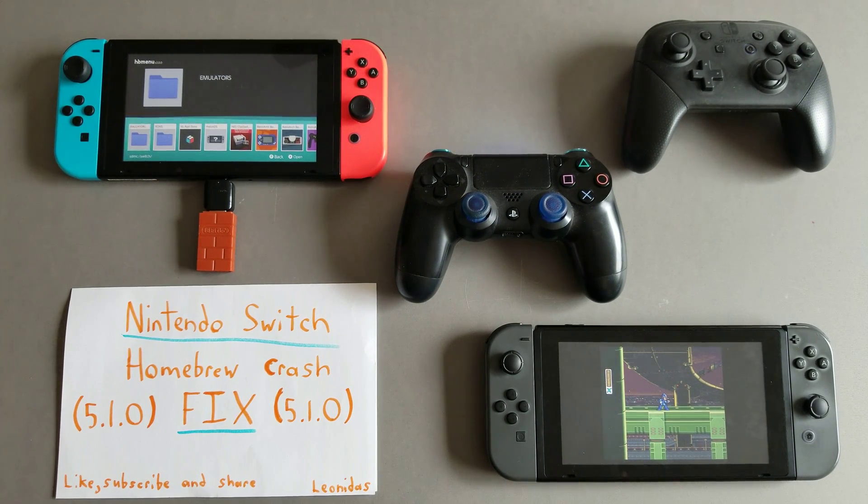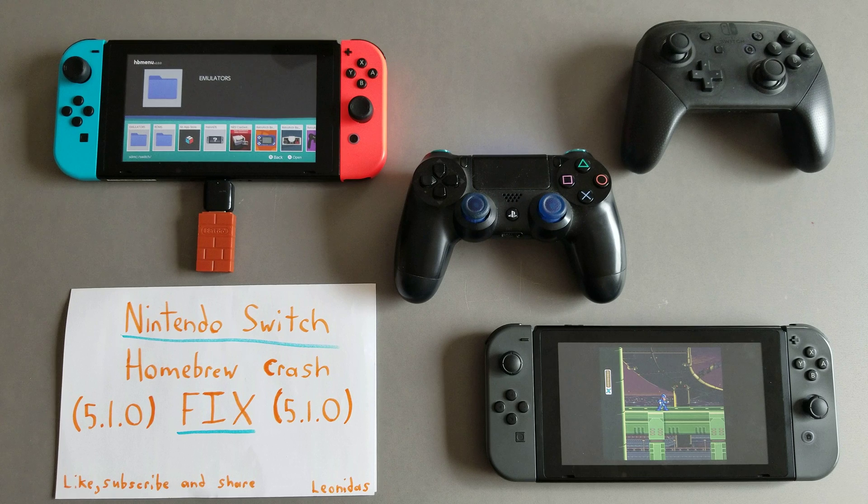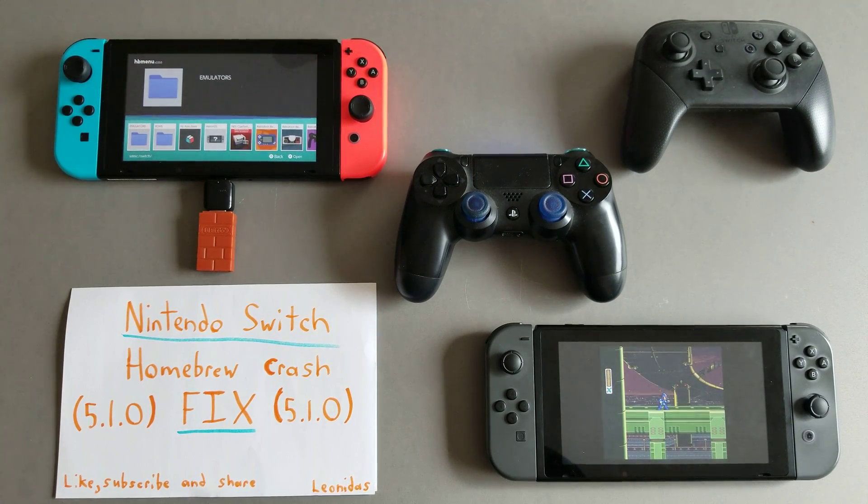Considering the fact that I'm not on 5.1.0, I can't test it myself. The fix will be in the description — there'll be a link for the micro SD card files. You have to place those files onto the root of your micro SD card, and obviously if you already have files there, overwrite them. These are going to be your new files to use if you're on 5.1.0.